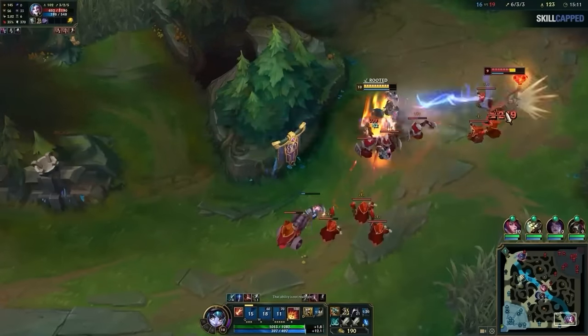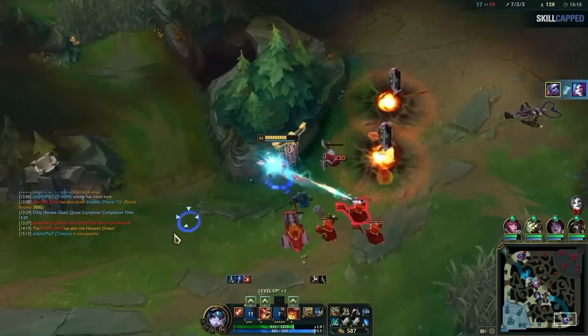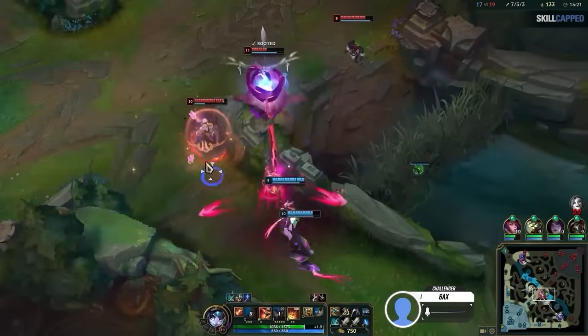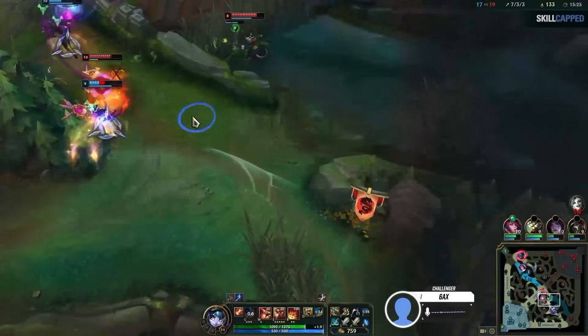We aren't saying to never join fights, but you can tell that challenger players are very intentional when they do decide to. The challenger expert notes: 'Twitch is showing mid, so I can go mid here. As long as my team plays this slow, I can just attend it and be very impactful, as I already killed the enemy AD.' He then tries for the Twitch.